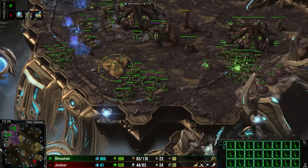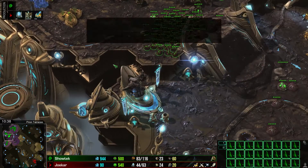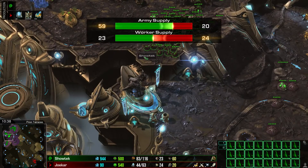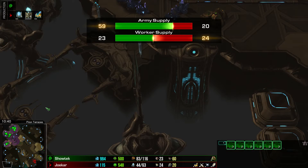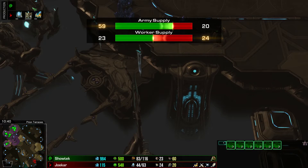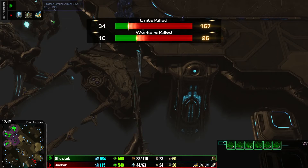But you see — let's just show this for a minute. We are in Legacy of the Void at 10 minutes and 40 seconds. Showtech has 23 drones. He's not building any because he's so focused on dropping. The drop is totally fine — train your multitasking. But build drones. Use overlords to drop — but build drones. Build static defense.